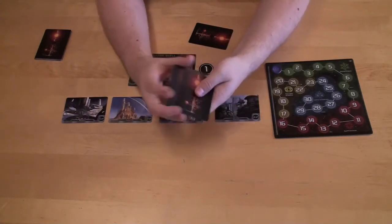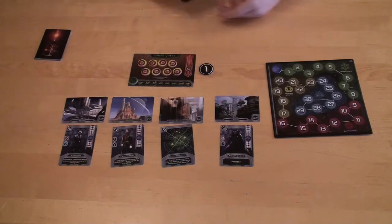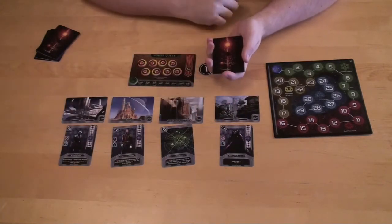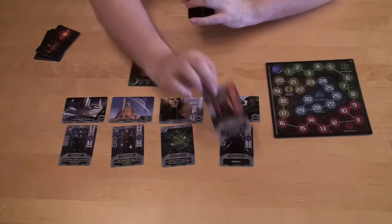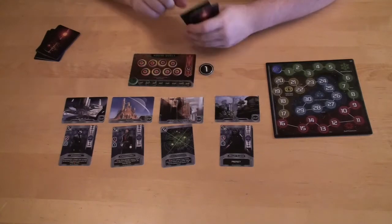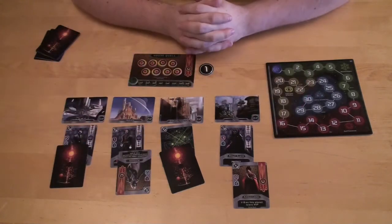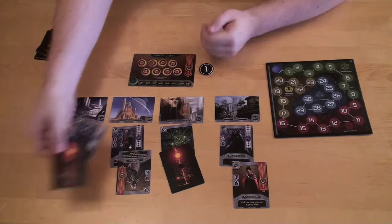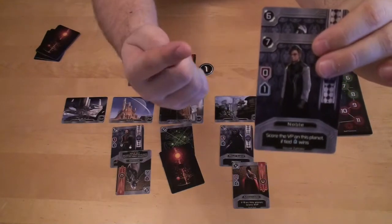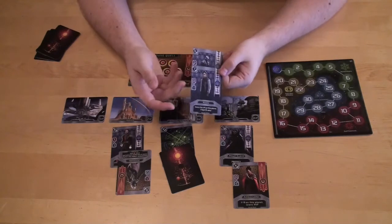Those remaining cards get shuffled and deployed one to each planet. Now everybody has four cards in hand and plays them one at a time to the planets in turn order. You can play a card face up or face down. There's a maximum of two face-down cards and five cards total per planet. Once all cards are played, you pick up each planet's cards, flip the face-down ones, and sort them by initiative number from zero to twelve, resolving them one after another.